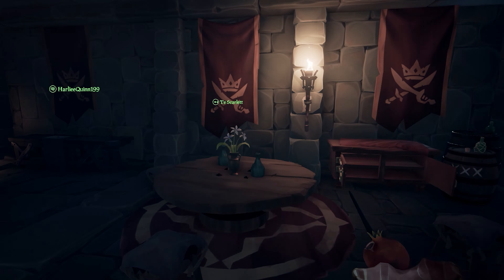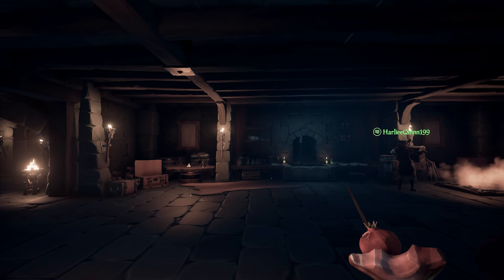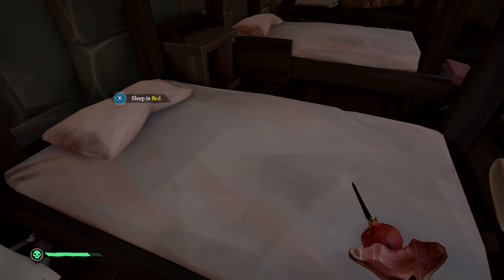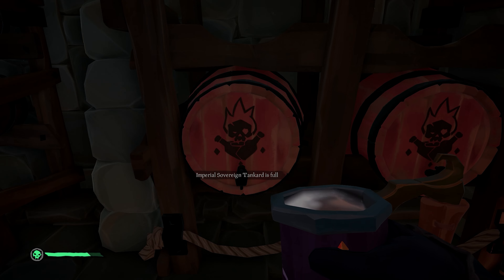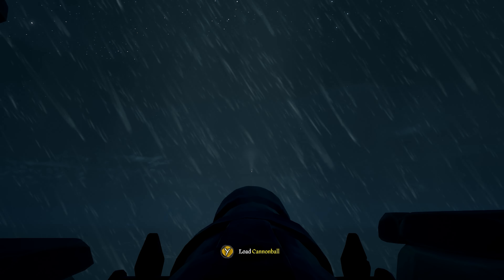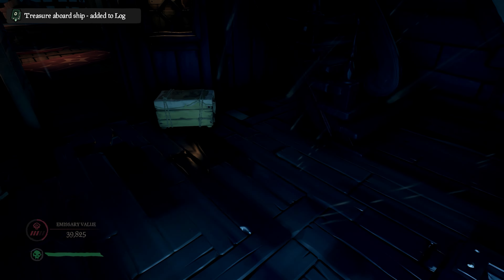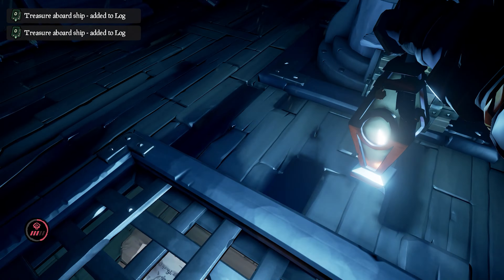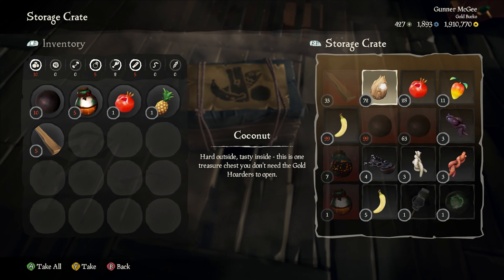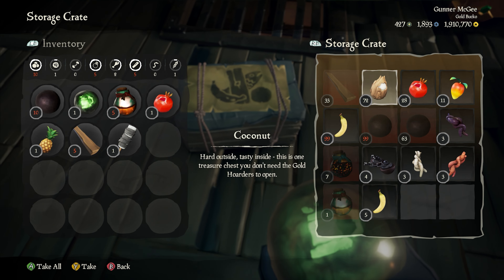Once you've cleared out the phantom riffraff, you can use the sea fort as a makeshift home base for you and your crew. You can cook four pieces of food on the stove, sleep in the bunk beds, use the map on the wall, refill your tankards with grog, and even fire the cannons at any ships that dare to get too close. These forts are usually stocked to the brim with food, cannonballs, and other supplies, which is why I told you to bring that storage crate. You can fill that up with all of the fort's goodies, and you'll never want for supplies again — or at least until the end of your current play session.